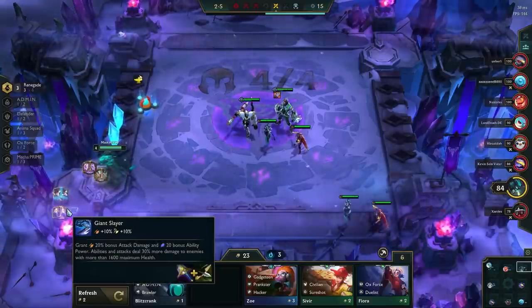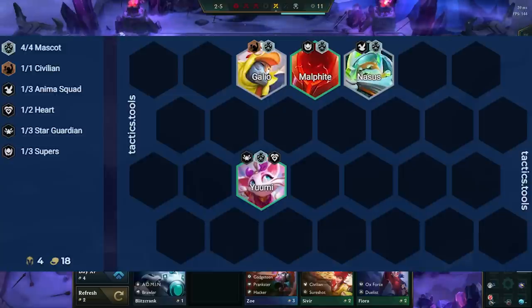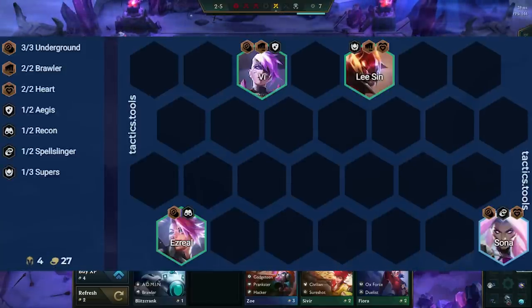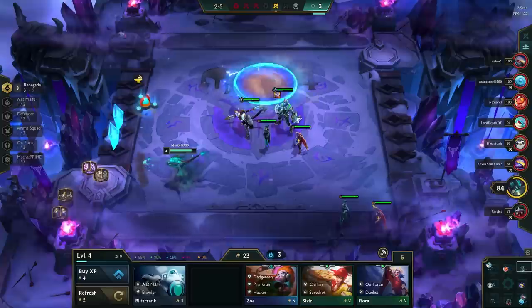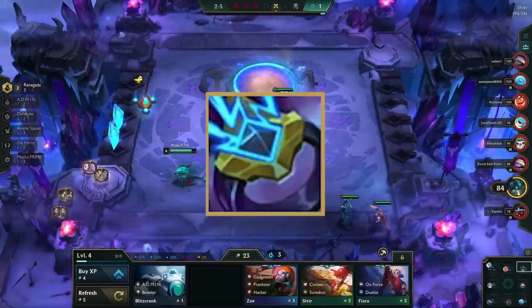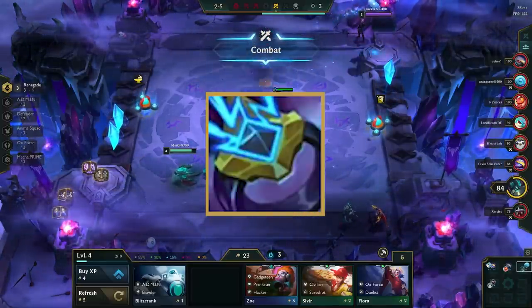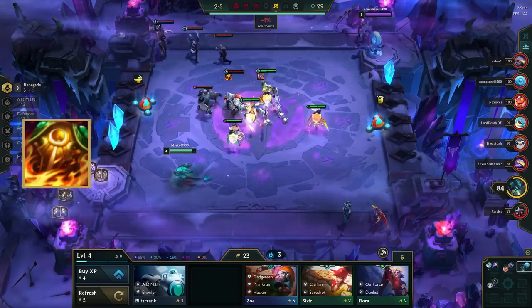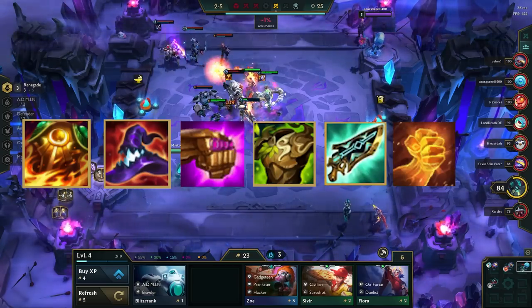Other good openers for this comp are any AP carries, like Stargarden or Spellslinger Luxe, Mascot Yuumi, Duelist Gangplank or Yasuo, Underground Ezreal, Gadgeteen Lulu, and Anima Squad Jinx. The best early slams are Ionic Spark, as it is Viego's only core item and keeps you flexible between every AP comp in the meta. Other good early game slams are Sunfire, Deathcap, JG, Warmogs, Gunblade, Hodge, and Bramble.